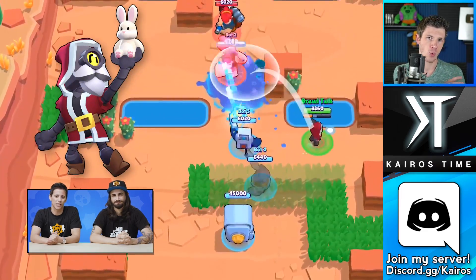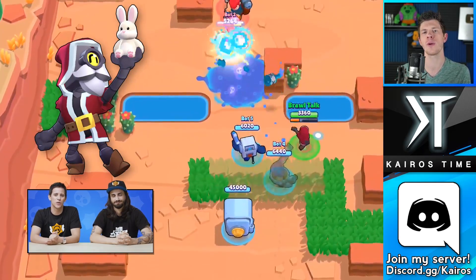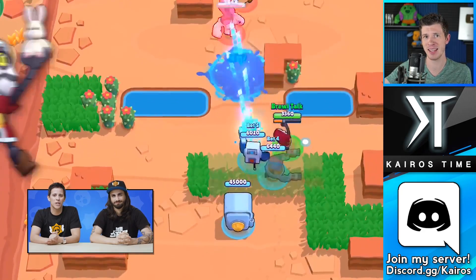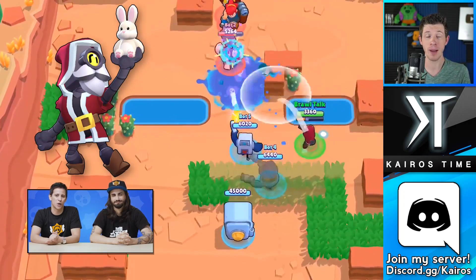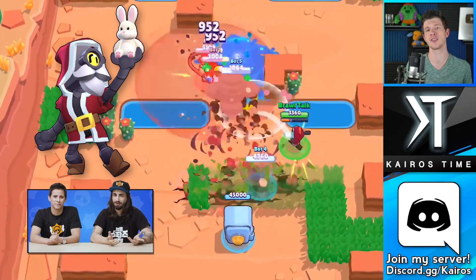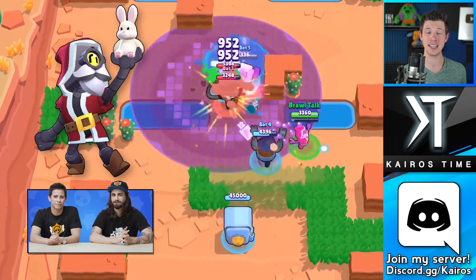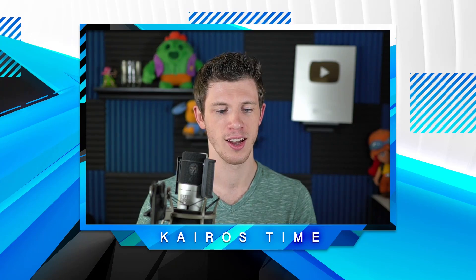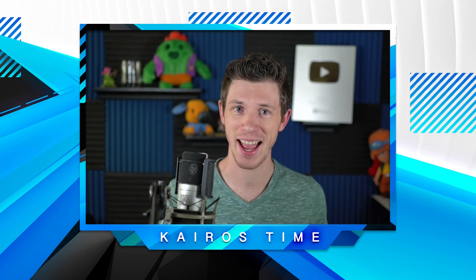Lastly for skins, we've got Red Wizard Barley, who will be purchasable with star points. In the gameplay it showed Barley throwing out regular bottles, but my guess is it will be replaced with flames in the final version. My guess is that Red Wizard Barley is going to cost 2,500 star points based on how cool it looks, and that Sleepy Sandy and Pirate Gene will both be 80 gems. That's just a theory — I'll give you official numbers once I actually know.